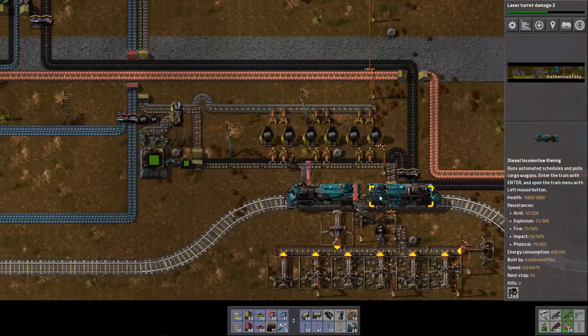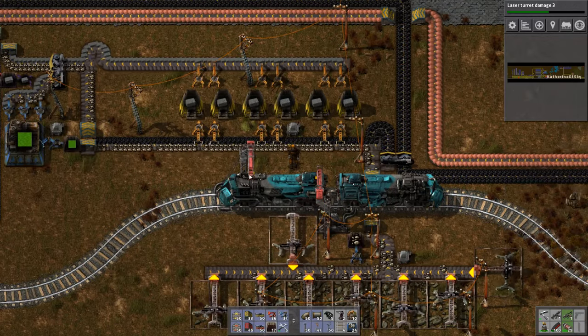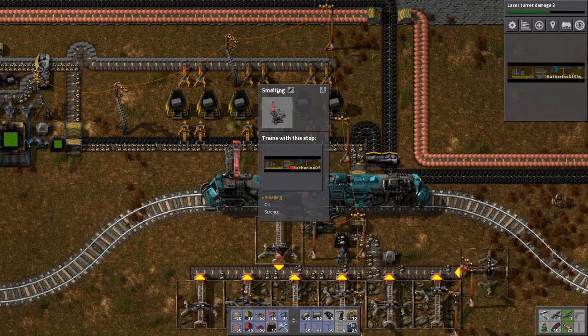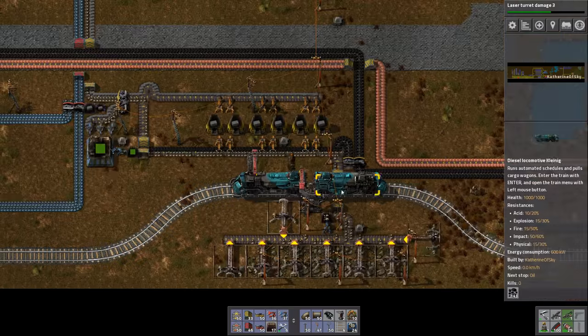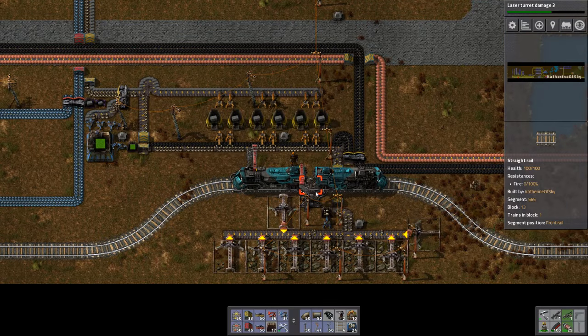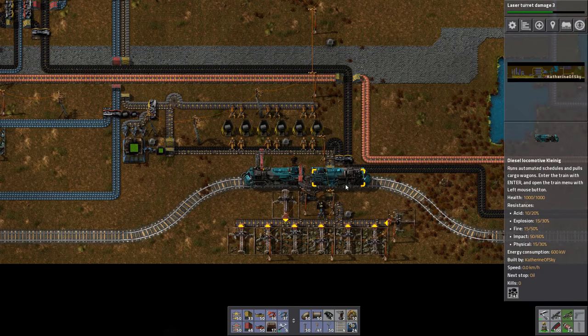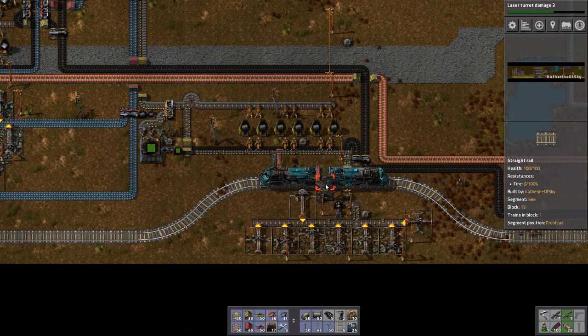I wanted to thank you guys for commenting yesterday about my train station situation, where you suggested that I name the individual stops similarly or exactly the same specifically, and it allows the train to choose the one in the direction it's going. So thank you guys for reminding me of that. I usually use that technique when I use unloading stations for ore, but I forgot about it in this instance, so it's really going to help us get from point A to B to C.